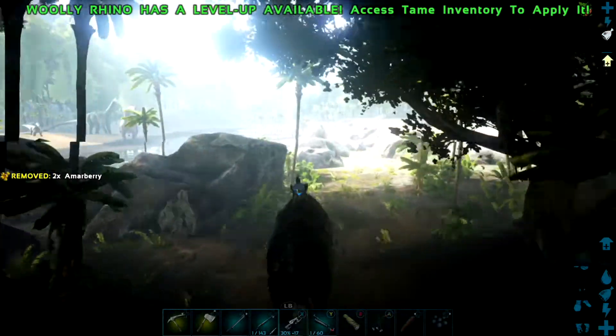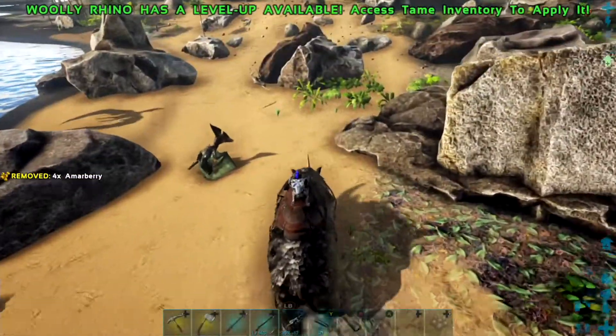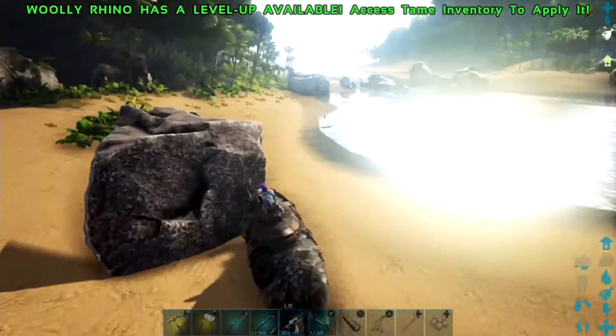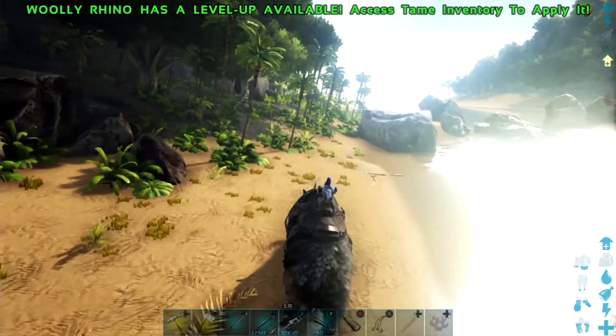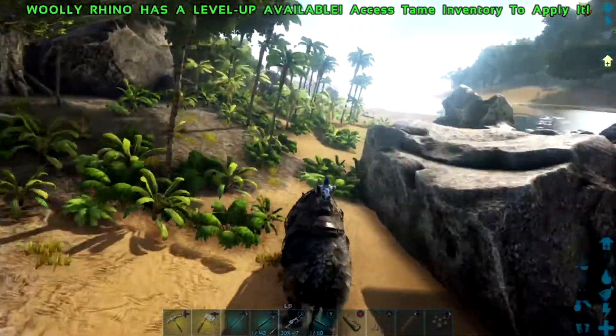You should notice that the rhino has two different sprint modes — there's the normal one, and also a normal walk. But then you have a charge ability. If we can get into a stretch of beach that hasn't got anything in the way, I'll try and show you.